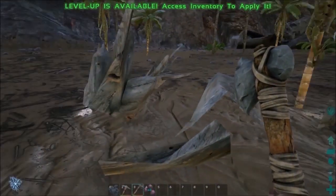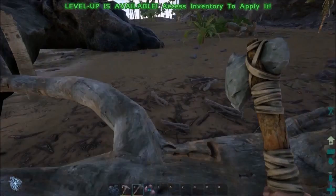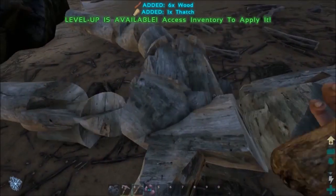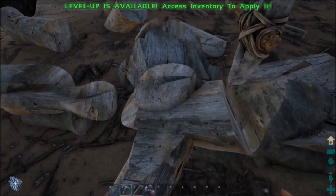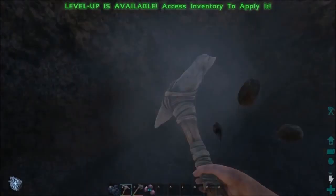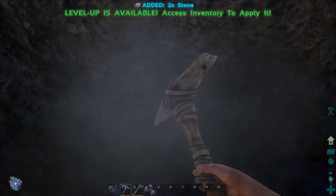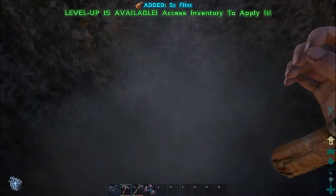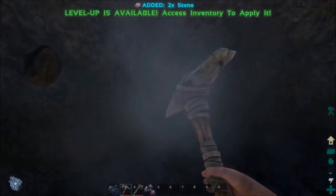Looks like I just leveled up. Let me clean this piece up. Let me hit a few more of these rocks to get some stone and some flint. Not getting any flint - oh there we go! Okay, I gotta check out what's available now that I can level up.